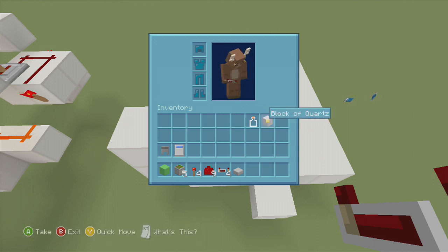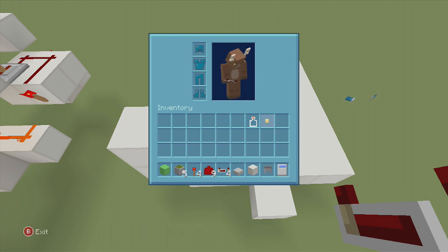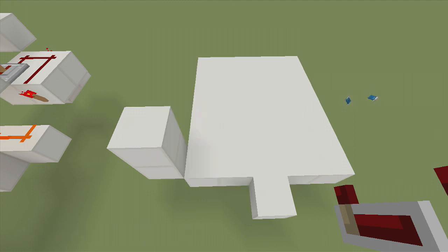The glass bottle is just to activate it at the end. We're also going to need some blocks of choice — I'm going to be using quartz, but you can use whatever you want: cobblestone, netherrack, whatever. We're also going to need a cauldron and a bucket of water. I'm going to leave my glass bottle up here because we don't need it right now.